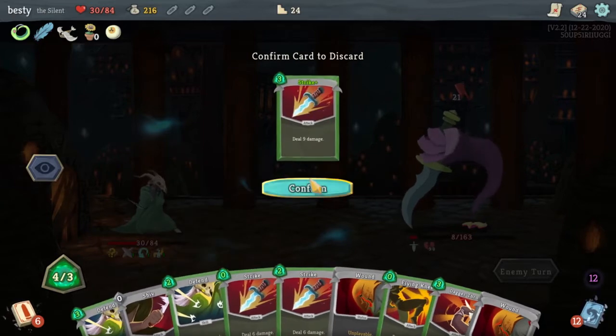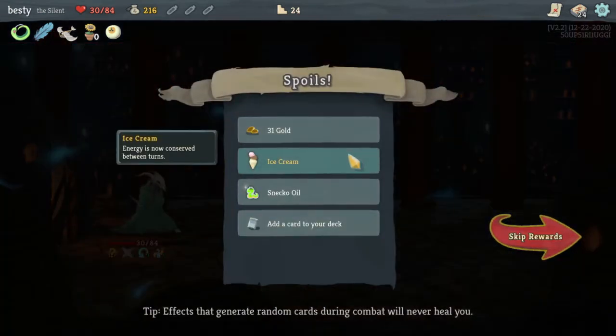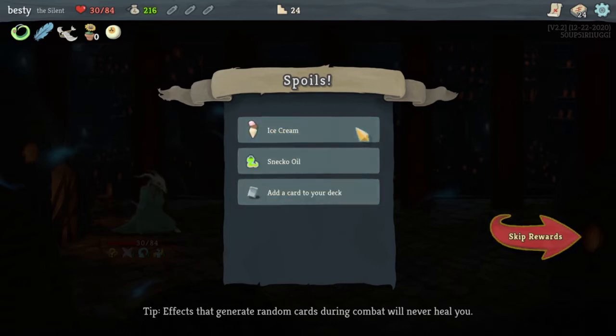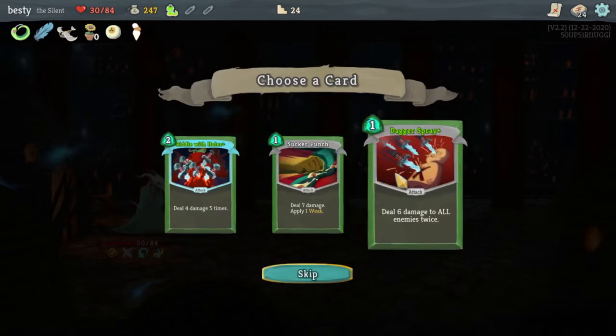Three cost — come here. Thank you. All right, Flying Knee — it's a beautiful thing. Ice cream: energy is now conserved between turns, so if I don't use it, it's great. It's like — drop five cards, randomize the cost of cards in your hand. Well that's just a free draw five because we've been doing that for years. Ice cream — energy is now conserved between turns, so if we don't need to use energy, let's not use it.